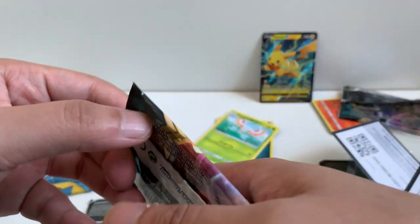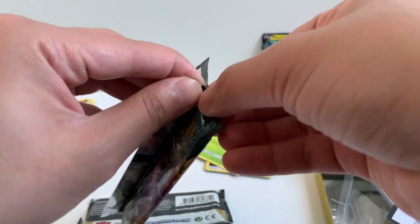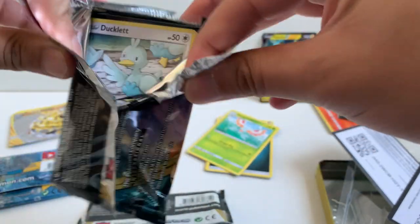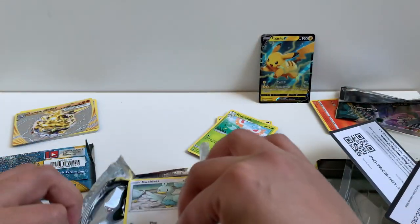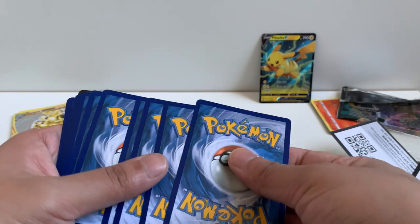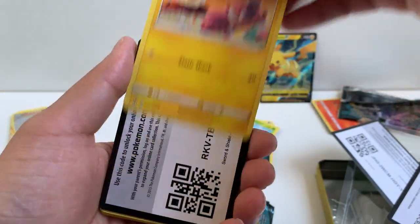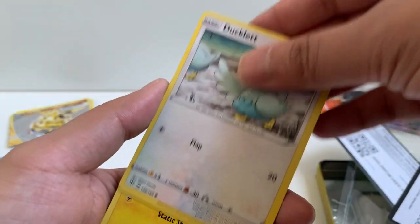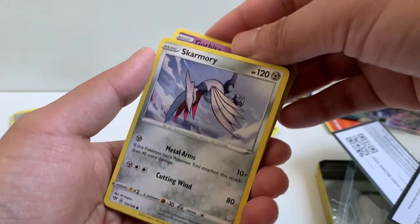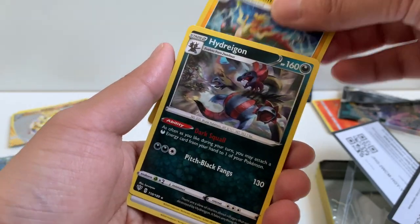Alright, one pack left. Hopefully we get some last pack magic. Four from the back. We got a Fighting Energy, Furret, Skwovet, Flaaffy, Ducklett, Mareep, Barras, Gothita, Skarmory, a Dracozolt Reverse, and a Hydreigon as a rare.